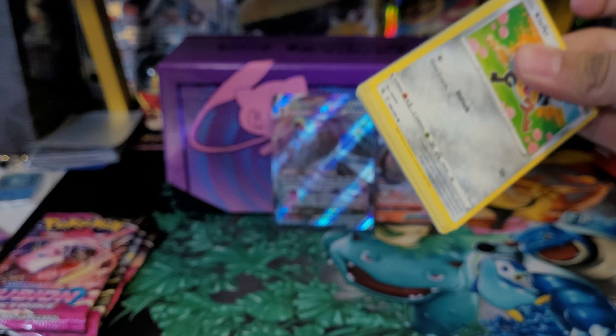We have the Gengar pack art — let's see if we can get some last pack magic. We have a Psychic Energy, Chandelure, Pyukumuku, Schoolboy, Toxel, Torodile, Vanillite, Clobbopus, Tynamo, Sydney reverse. And the rare is a Palossand non-holo. Alright, not too bad.